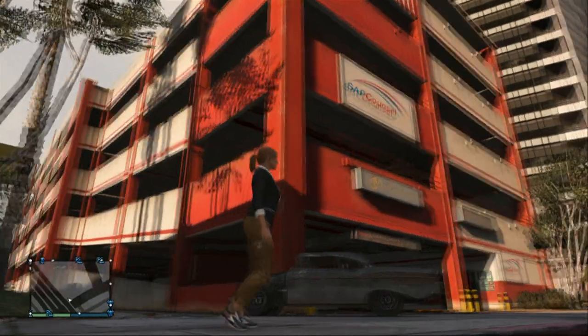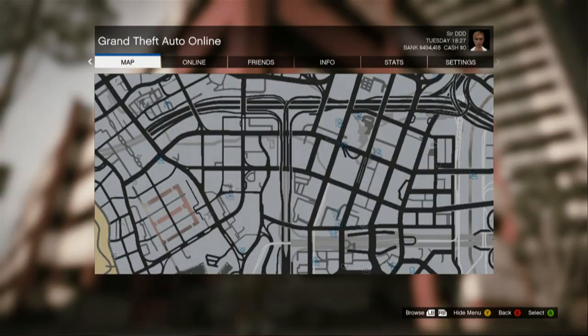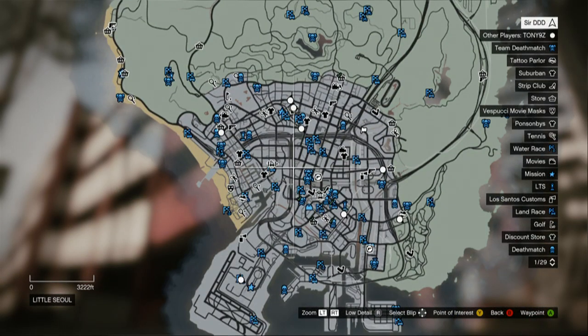Alright people, it's Alan D, bringing you another video on Grand Theft Auto. This one today I'm going to be showing you the wall breach on this map — it's just outside this huge car park. If I get up to the map I'll show you from a bird's eye view; it's really easy to get to, really simple.